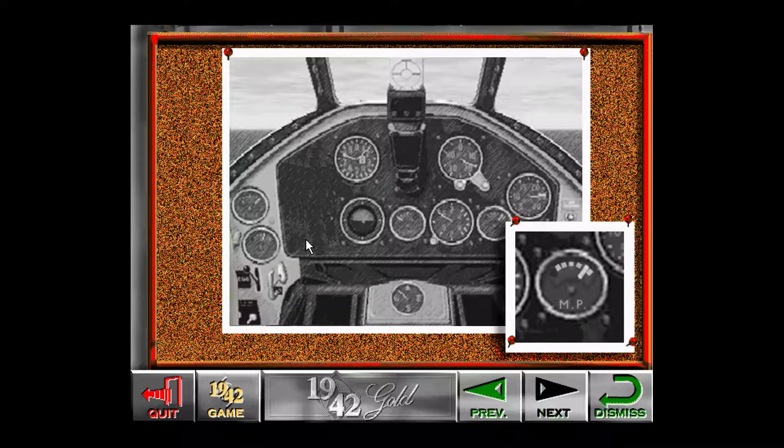The gauge labeled MP monitors your manifold pressure. Manifold pressure is a measure of the air pressure inside the engine. The higher the pressure, the more power you have available. If pressure begins to drop suddenly or has reached zero, the engine has probably been damaged, and you should consider getting home or bailing out.